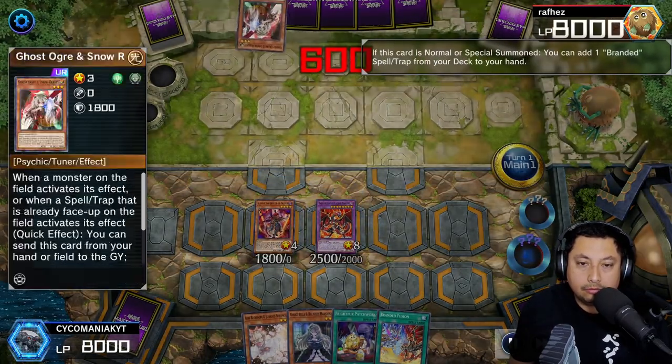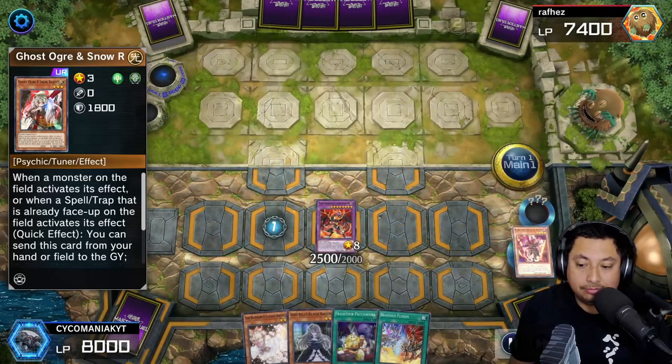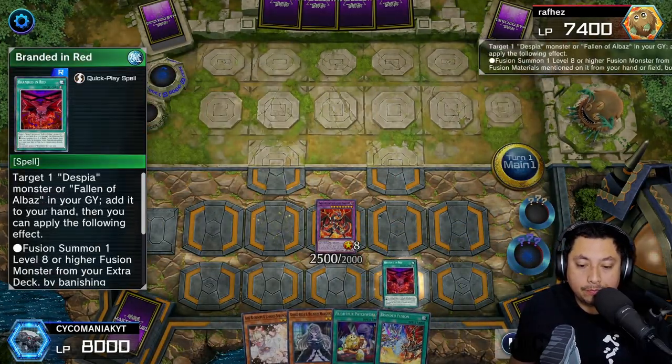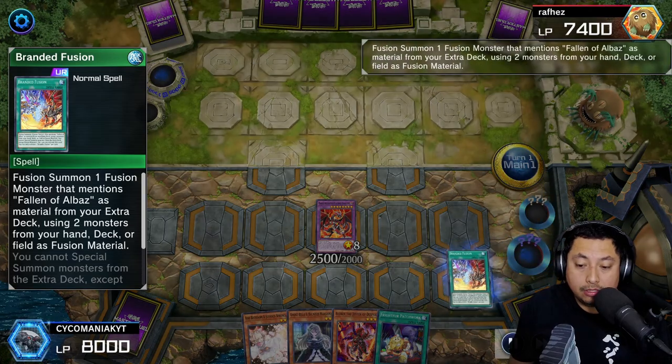We use Alivoir's effect — oh, Ghost Ogre! Interesting, apparently they have hand traps as well. But we're still going to get our Branded in Red, and it was perfect because our Alivoir is already down in the graveyard. We're going to activate Branded Fusion.